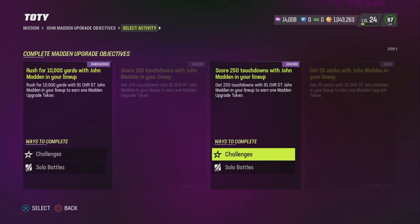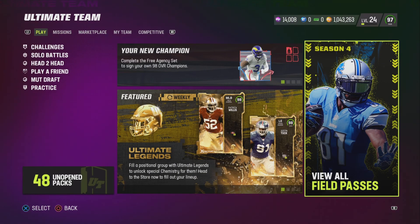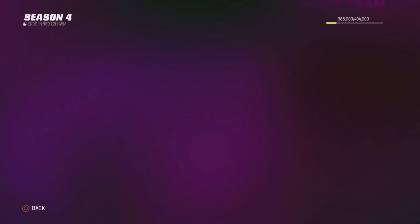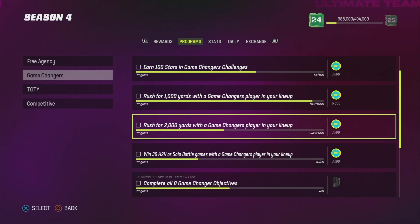For the John Madden set I need to score 250 touchdowns — I'm halfway there. The other thing I want to help you with is the Free Agency promo. This can also help you get your rushing yards because the Free Agency promo requires you to rush for 1,000 yards and rush for 2,000 yards.